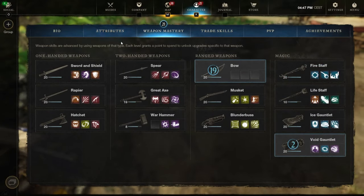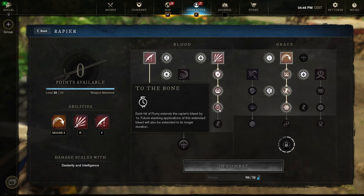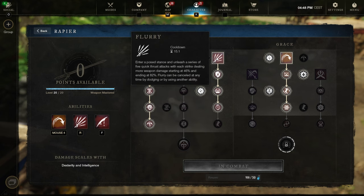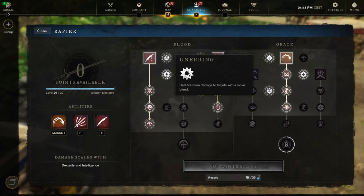Now if you're running this build here, which I recommend if you're running solo and you're the only rapier in the group, this is a pretty easy build to perform well with. The flurry will extend the rapier bleed by one second per hit, so that's a five second extension, which makes it easy to keep all of your stacks refreshed.